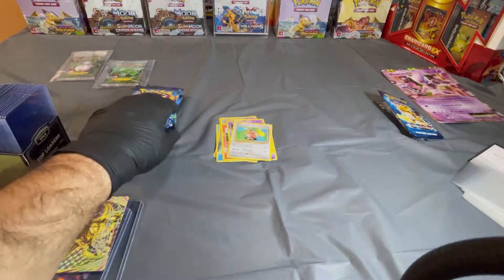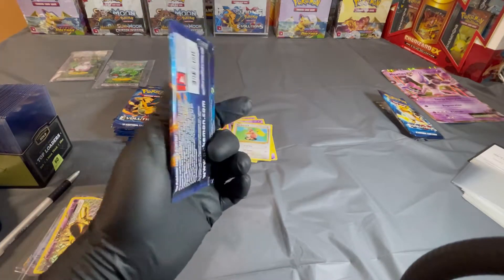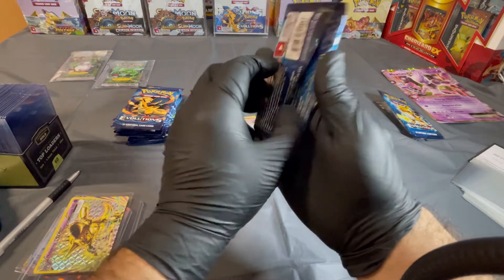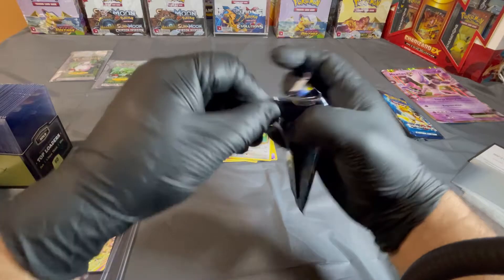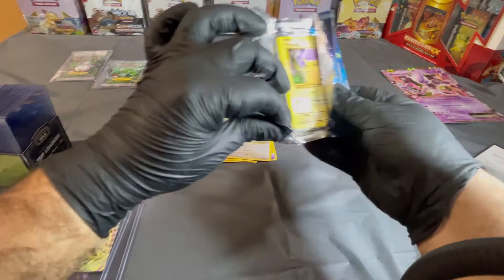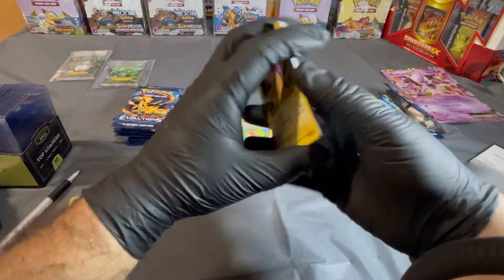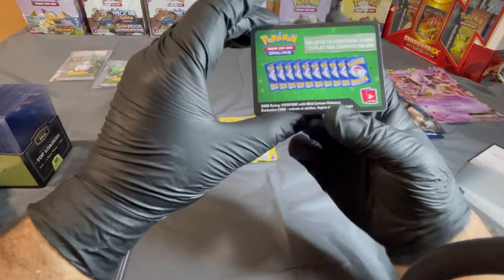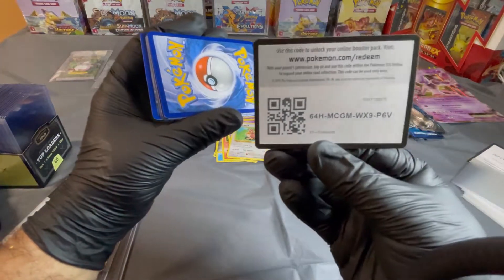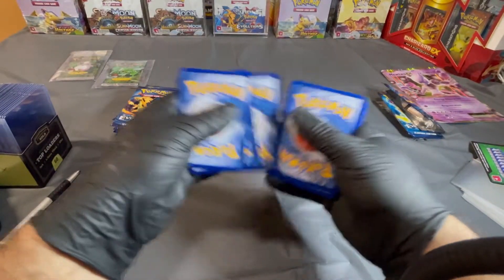Next one to open will be the Charizard — look at that, oh so nice. That one opened up a little bit, didn't want to cooperate with me, but at the end they always do. Another one as well. There's the code in the back for that. Let's go two, three.